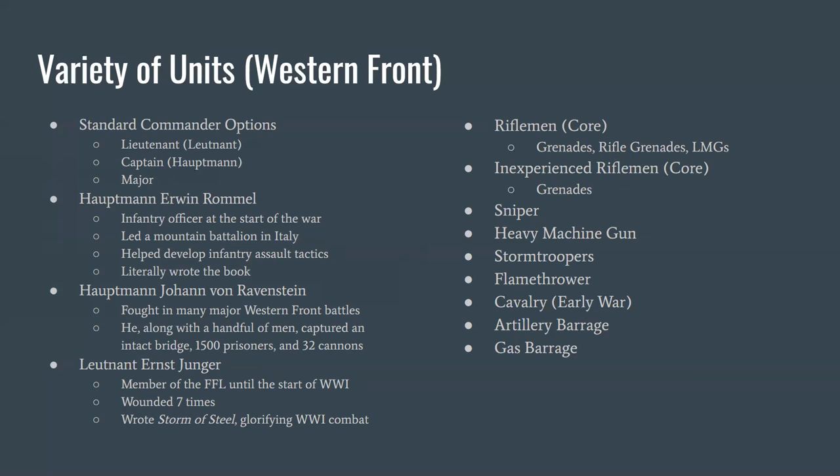Finally we have Lieutenant Ernst Jünger, probably more famous for what he did after World War I — he wrote Storm of Steel, a book glorifying WWI combat and the soldier's life. He was a highly regarded soldier during the war, wounded seven times, and won a variety of medals. Even before the war he was a member of the French Foreign Legion, but at the start of WWI he left to return to Germany and serve in the Imperial Army.